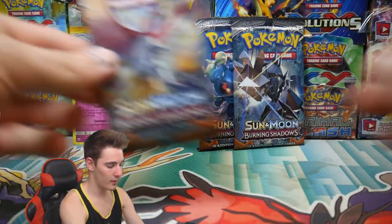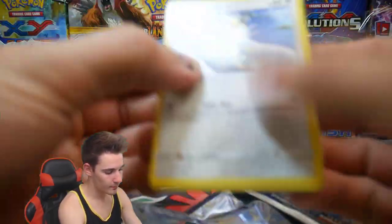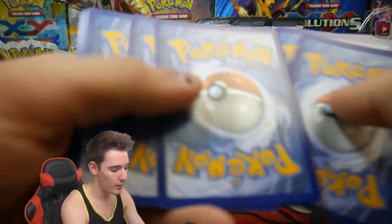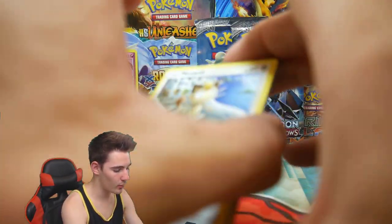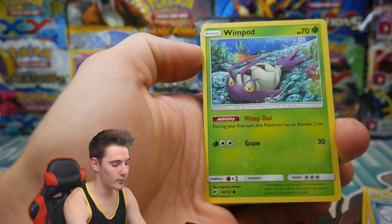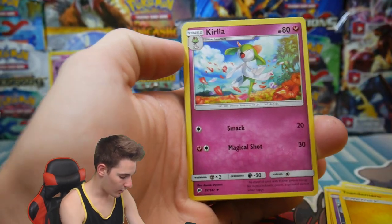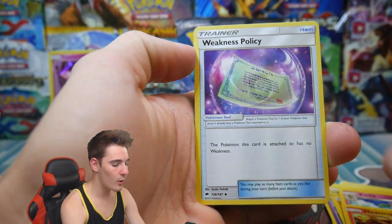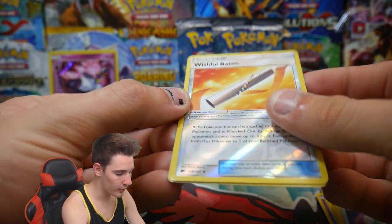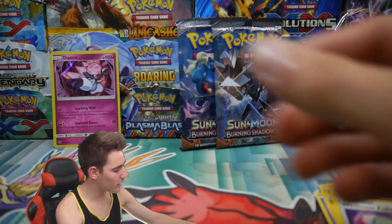So a Diancie Holo. Next pack, let's see if we can get some sort of Ultra Rare, but hey, a Holo is cool. We have a Meowth, a Vulpix, Wimpod, a Togedemaru, a Coral Gunk, Energy, a Curlier, Heatmor, a Weakness Policy, a Wishiwashi Baton — that's just a Reverse Holo — and a Mudsdale Regular Rare to finish off that pack.